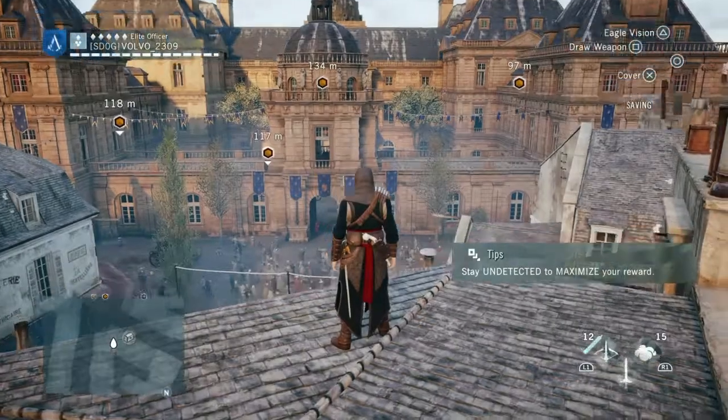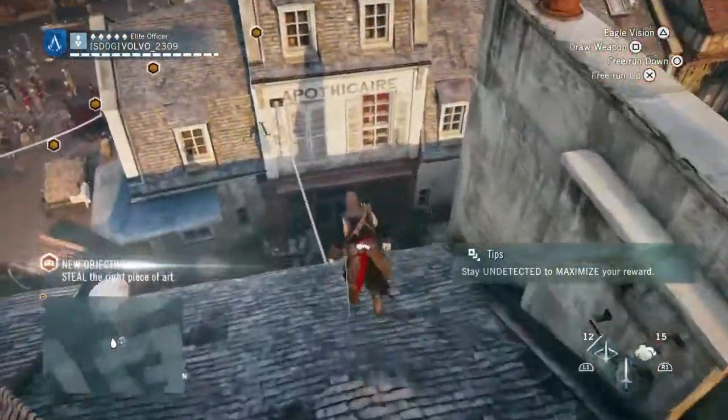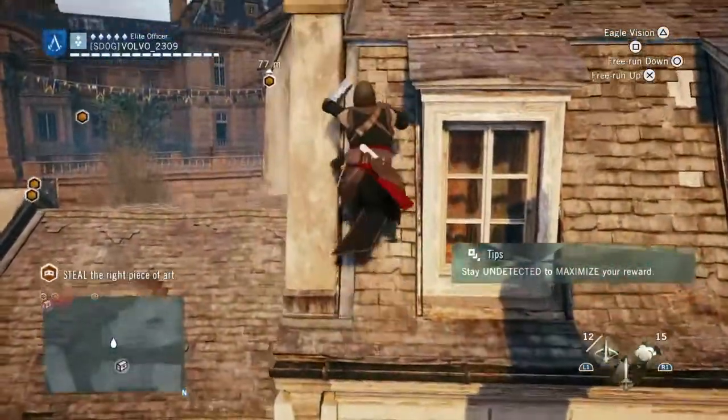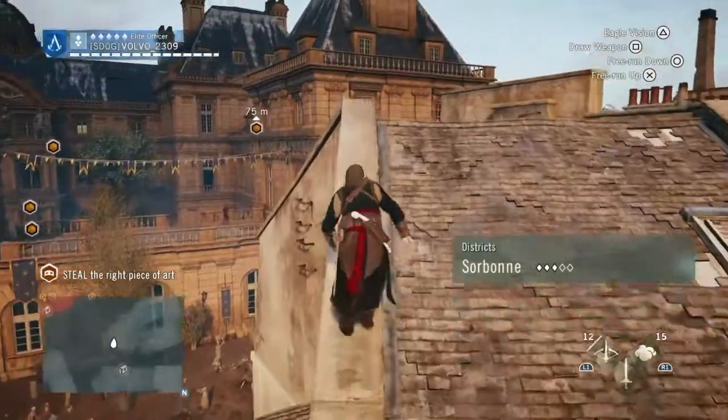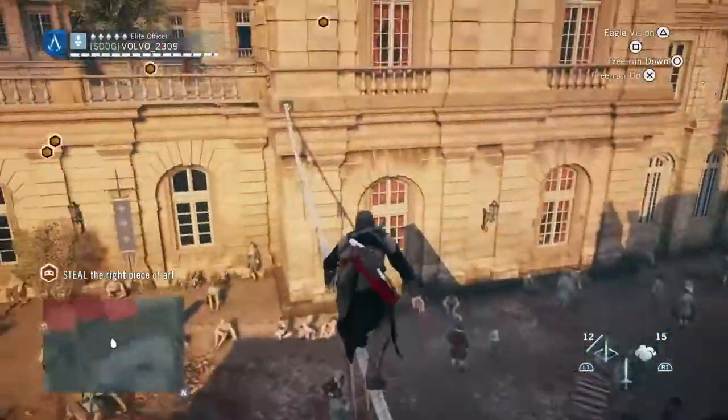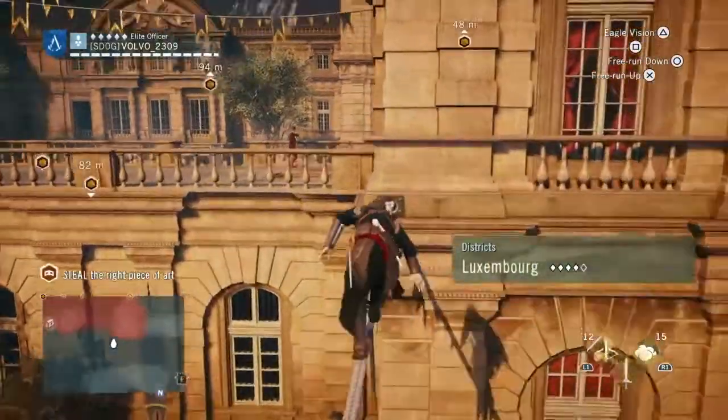Hey guys, today I'm going to show you how to solo a heist on Assassin's Creed. It's pretty easy. First thing you want to do is kill that guy — you can just see him there walking across. It's basically the best thing. This is a 5-star difficulty heist. The hardest heist in the game.